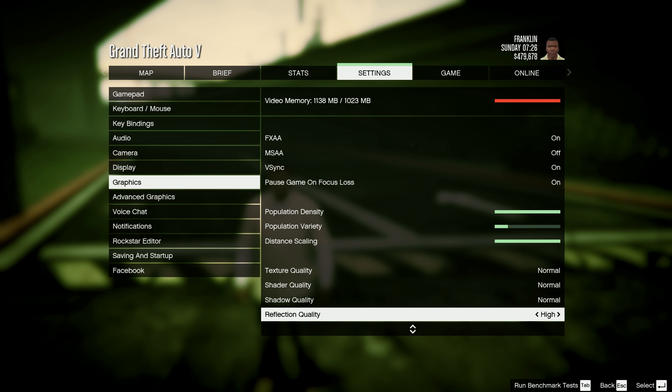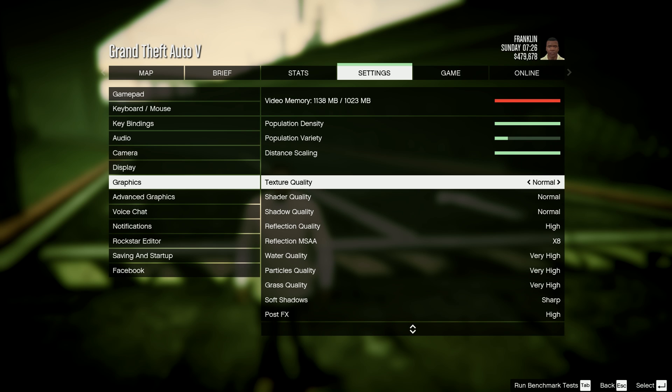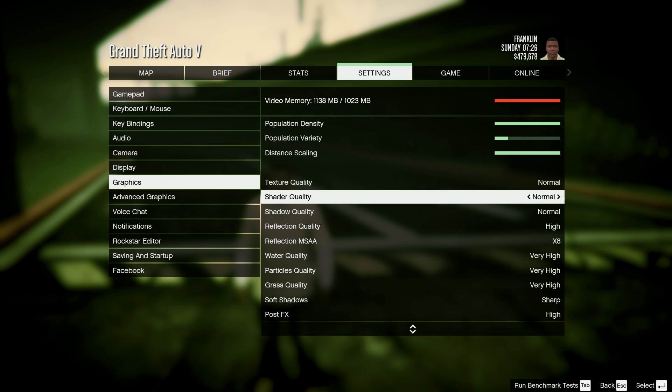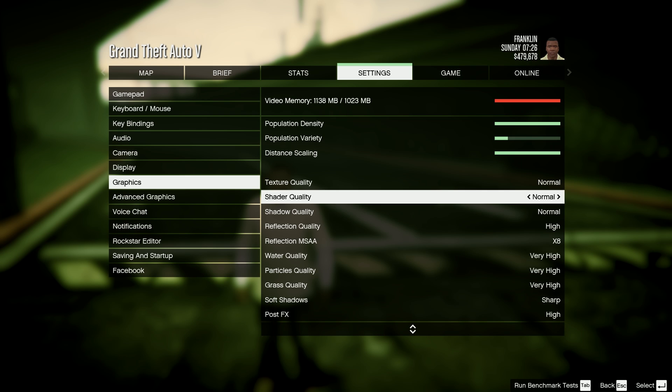Here comes the important stuff. Texture quality is set to normal — if I set that any higher I will drop a lot of frames, so I keep that at normal. Shader and shadow is a big one. Most of the time when I played GTA 4, shadow was a big reason my performance dropped drastically, so I'm guessing it's the same in this game — I kept all of them on normal.